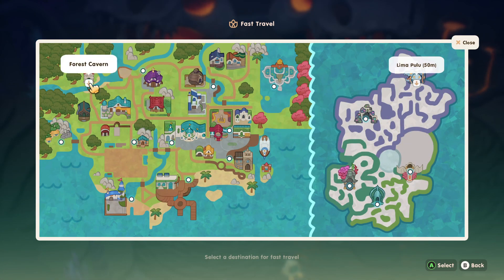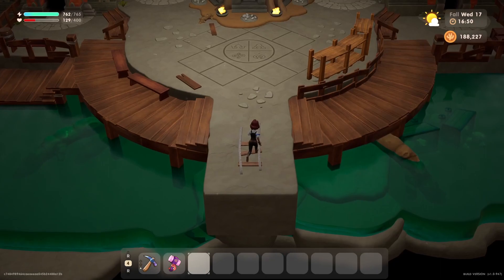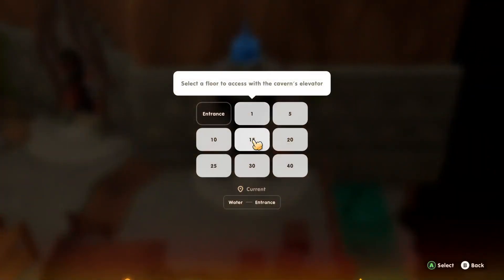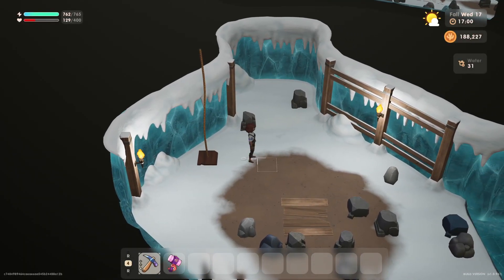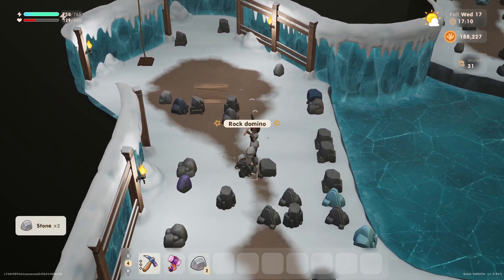We can head straight into the cavern. I want to get a whole bunch of silver. We're going to go into the water shaft — I think the water shaft has silver. The earth shaft has bronze so the water shaft must be silver. Down to floor 30 we shall go. It's only 5pm so we've got lots of time to mine. I should have brought some explosives but I can craft some on the go if needed.